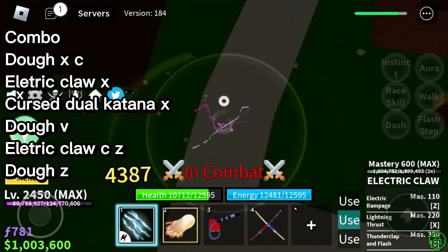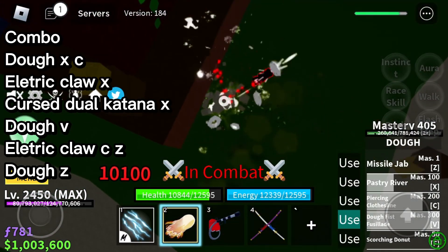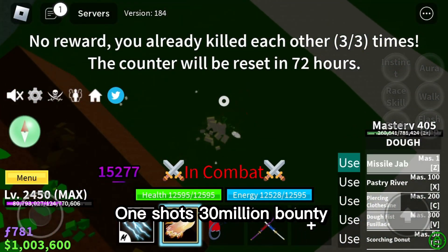Combo: Dough X, C, Electric Claw X, Cursed Dual Katana Rex, Dough V, Electric Claw C, Z, Dough Z. This one-shots a 30 million bounty.